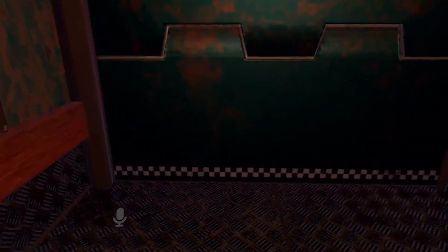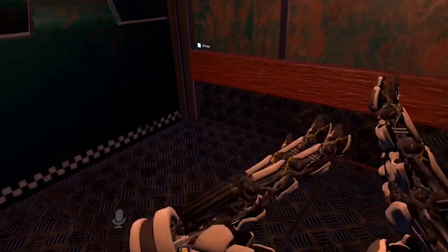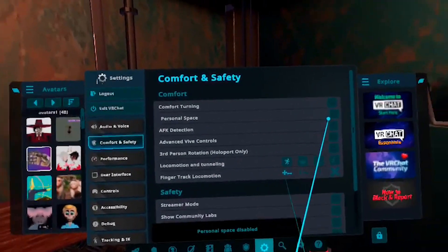Personal space as well — basically what personal space is, if someone gets in front of you this close and you get any closer, they will disappear completely. You won't be able to see them if they get anywhere inside your personal space bubble — it's an invisible barrier. Let me go and turn that back off because I really don't want to forget about that.